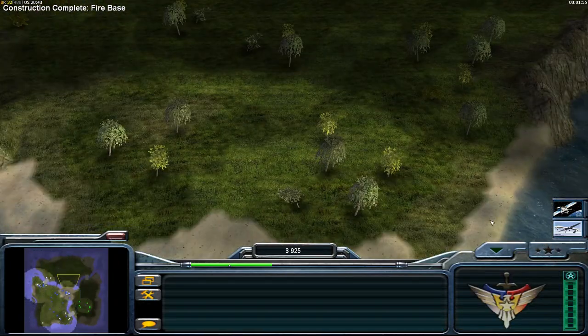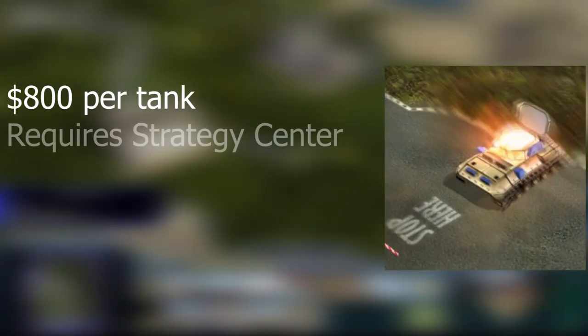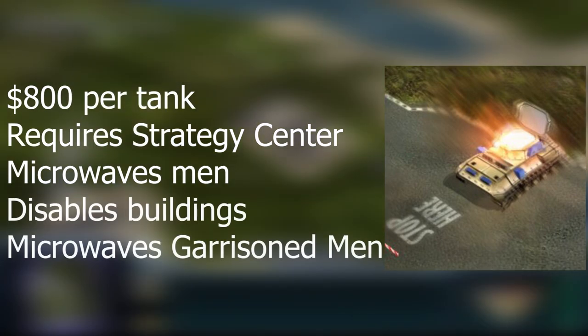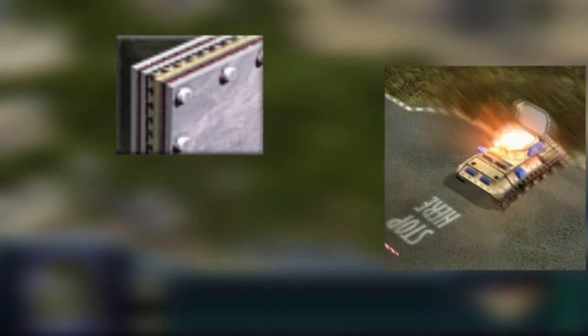And with that, let's get into the video. So just some basics about the microwave tank first: it costs $800 per tank, it becomes available after you get your strategy center, and it has two functions — to passively microwave enemy troops around the tank, and a direct attack that disables buildings and kills troops garrisoned in buildings. In addition, it can receive bonuses from composite armor for about 25% extra health, and advanced training to double veterancy rate.